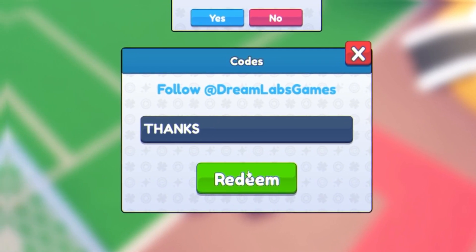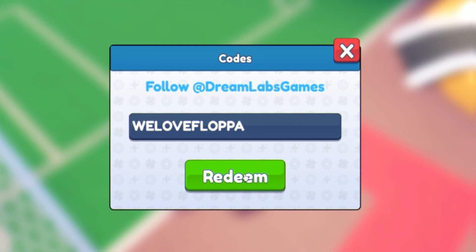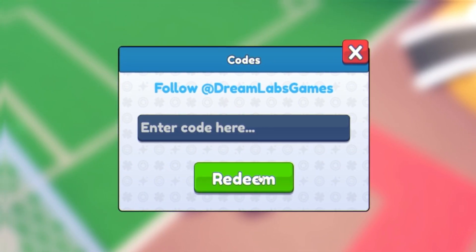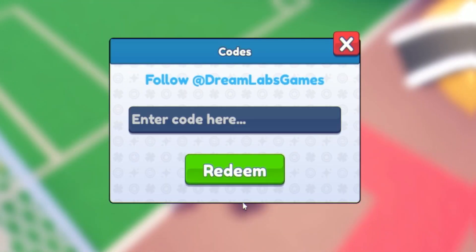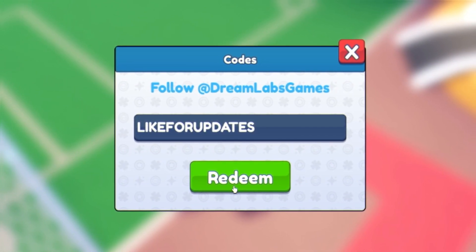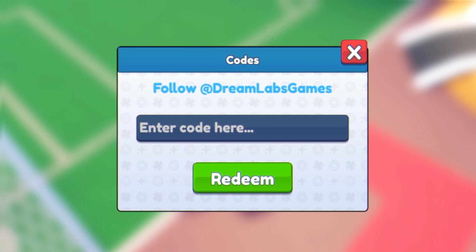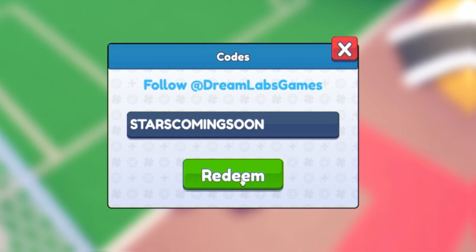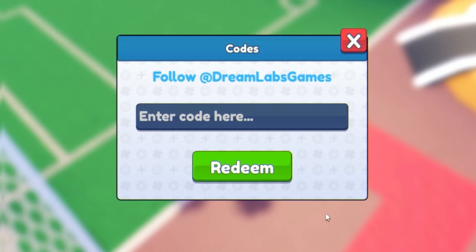The next code is 'thanks' for some gems, then after that enter the code 'betheflopper'. Next on the list is the code 'stars', then we have the code 'freegems'. After that is the code 'likeforupdates' — feel free to pause this video if I'm going too fast, and make sure to put in the capitals like me, as these may not work otherwise. After that we have 'goodstars' and the code 'counter10k'.